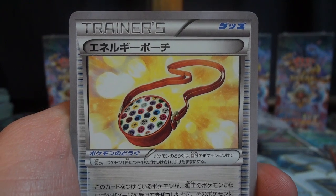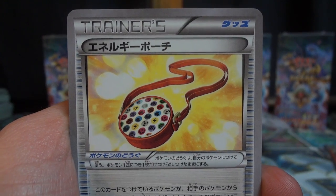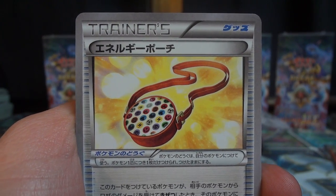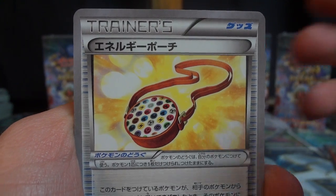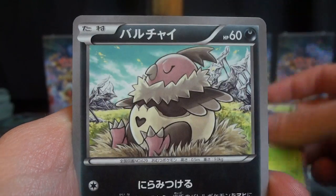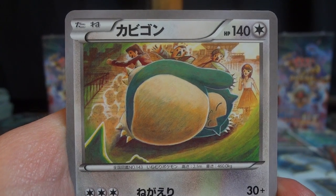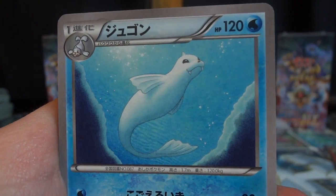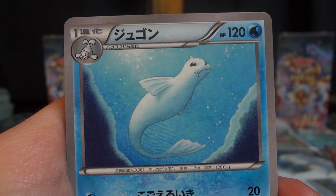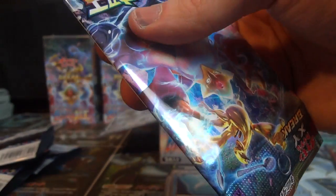This one is Energy Pouch — if the Pokemon that this card is attached to gets knocked out from one of your opponent's attacks, all the energy attached to that Pokemon goes back into your hand instead of the discard pile. So that could be helpful. There's a Servine, really like the dark sky in the background there. There's a Vullaby, a Snorlax — oh that's so funny — and a Dewgong, and that is a beautiful card. Wow, they've really upped their game.